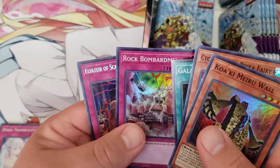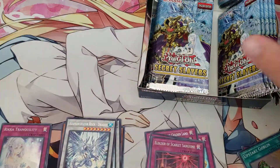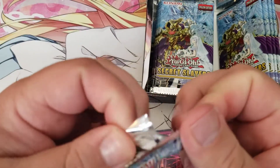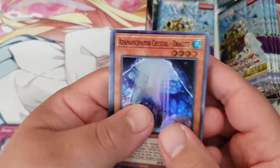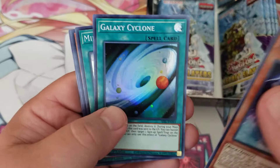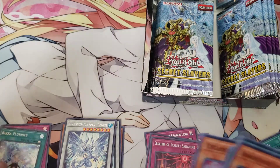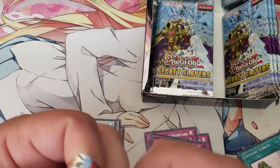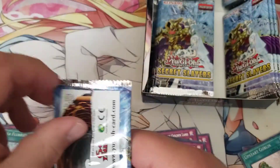Rika Fairy, Galaxy Cyclone, Rock Bombardment, and Adamancipator Elixir — okay. In the end I'd like to build all of these decks, but preferably the Rikas and the Adamancipators are the two I really want. Next pack: Dragonite, Cyclone, Fertilizer, Rika Fairy, and Rika Flurries. Really, really hoping for those Adamancipator cards — still a long way to go.